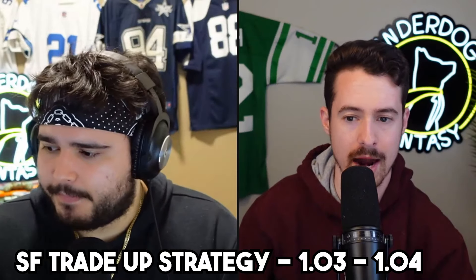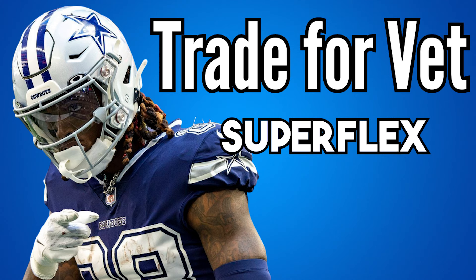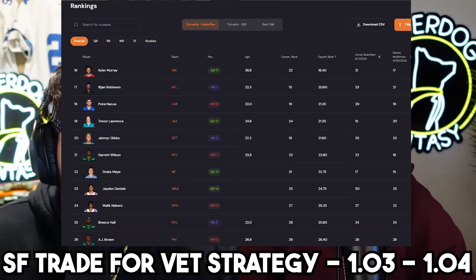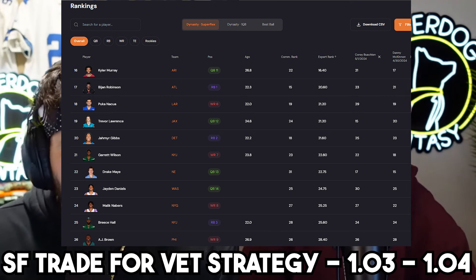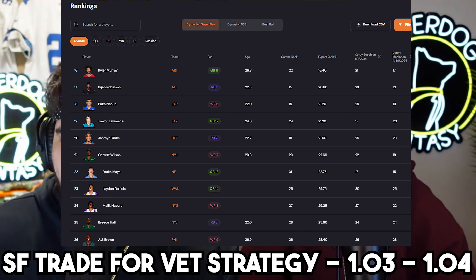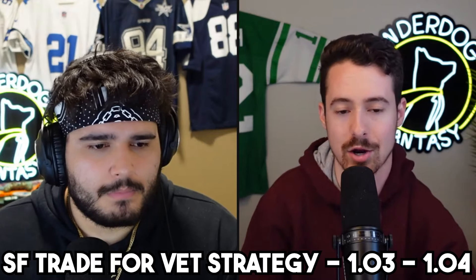I literally only had to give up the difference between Keon Coleman and Adonai Mitchell — probably very similarly valued assets — so I felt pretty good about that trade. For the 1.03 and 1.04 veteran trade scenarios: if you're looking to sell for a veteran, maybe you lucked into this pick or suffered a million injuries last year as a competitive roster. The best option to go after with 1.03/1.04 would be one of the stud running backs — you could probably get Bijan, Gibbs, or Breece Hall straight up for this pick, or maybe this pick plus a third gets you one of those guys. Or if you don't believe in Drake May or Jaden Daniels, you could go after Trevor Lawrence, Kyler Murray, or Anthony Richardson.